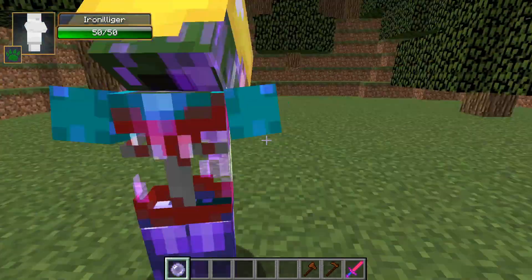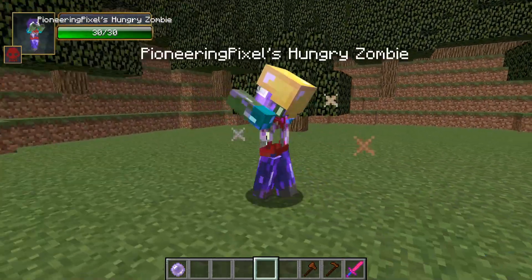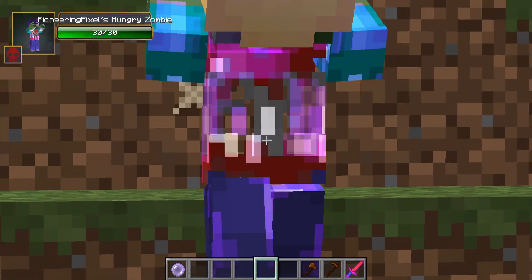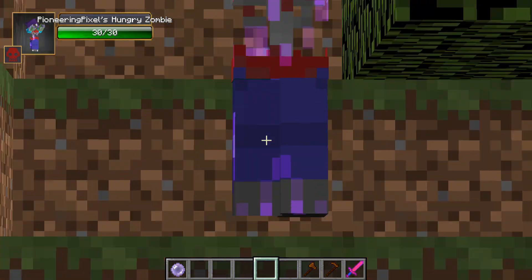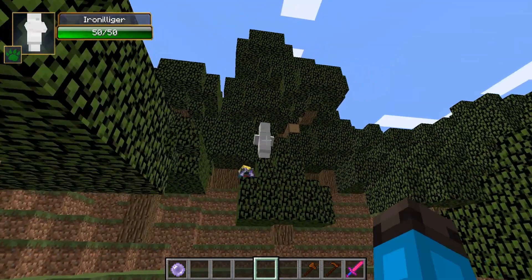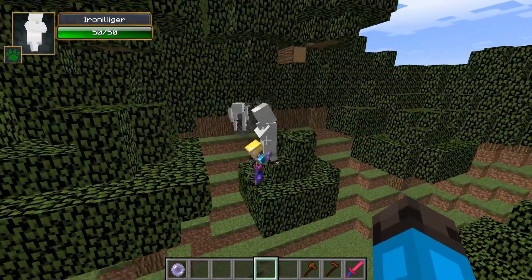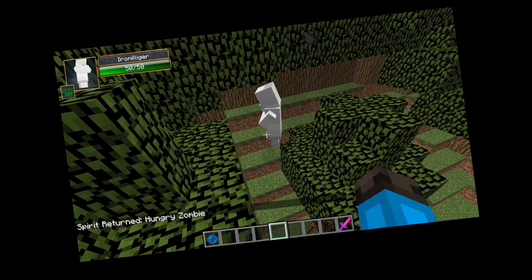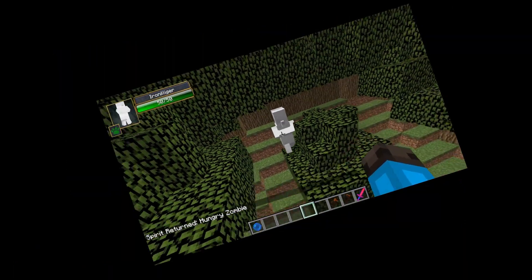So let's start off with Level 1, the Hungry Zombie. Here he comes — he's kinda missing a torso, but he's coming up towards the Iron Illager right now, and oh gosh, yep, he just hit him. The Hungry Zombie is — yeah, he's dead already. Okay, that's great.